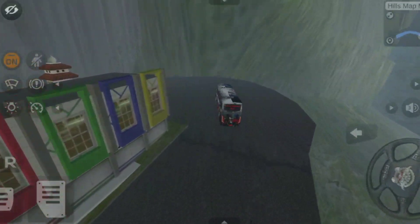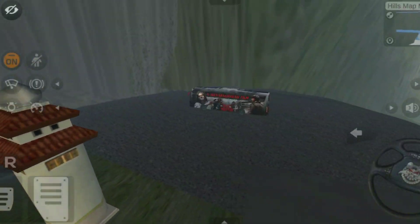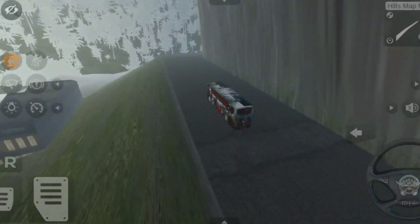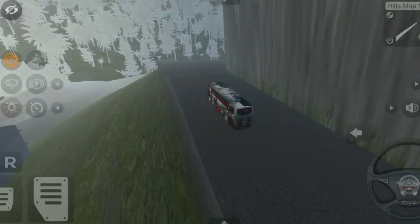First, the hills map mode. Second, we have a livery. We have a jet bus and a livery. We have a link in the description below — you can download it.